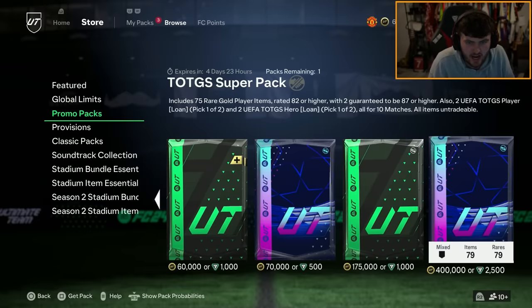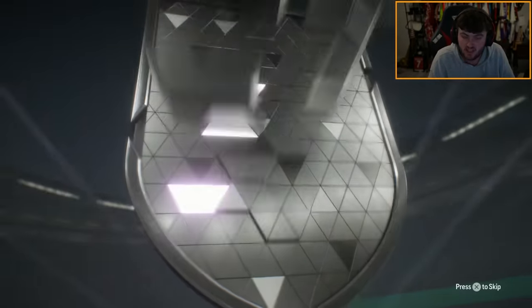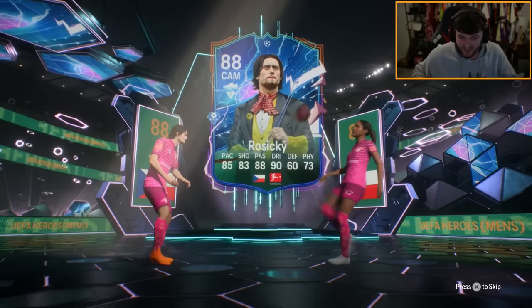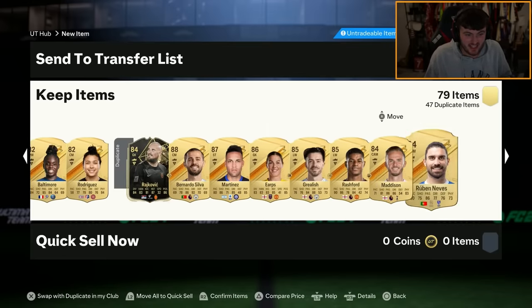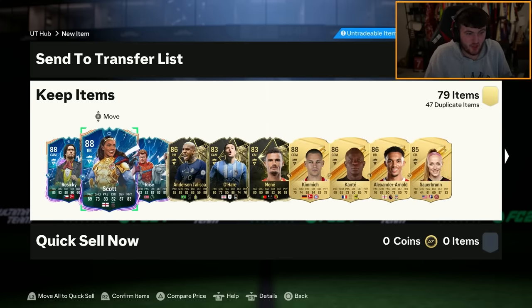We're going to open up the new 400k pack. For some reason pack odds are broken — it says road to the knockouts rather than team of the group stage. Let's open it anyway. We get ourselves... is that a hero? It is a hero — Chiglo Alex Scott and wait, double hero? Rzitzki! A double UCL hero pack! Look at that — it's the release of the women's road to the knockout, that makes sense. Triple hero pack! What is going on today? These weren't even guaranteed in the pack — I just got three of them. Get in!